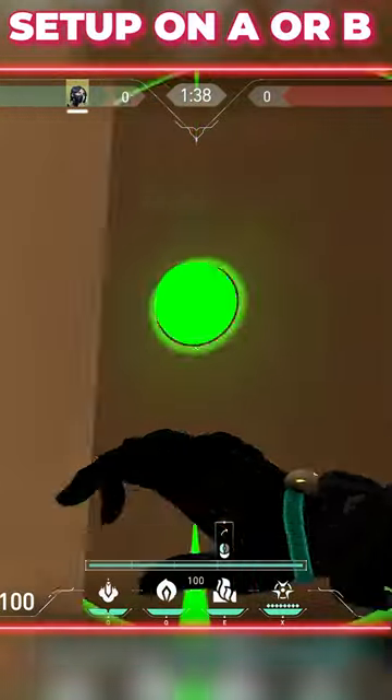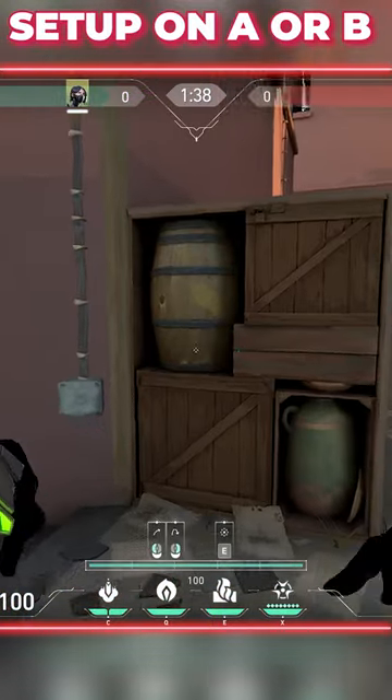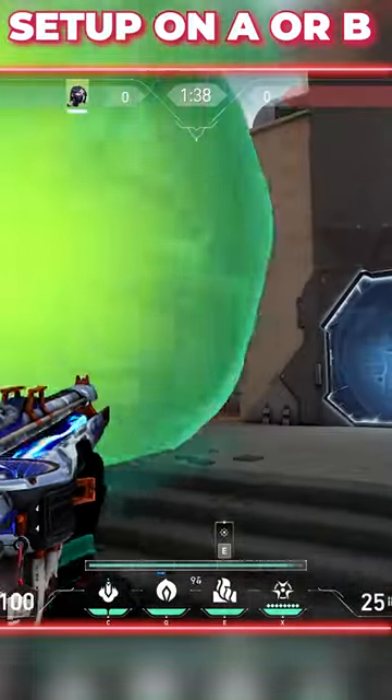To set up for either A or B, come into Lamps and put your wall in line with the entrance to Long, like this. For your Orb, come over to the box on Short and right-click onto the box like this. There's no lineup required for this one, so don't worry.